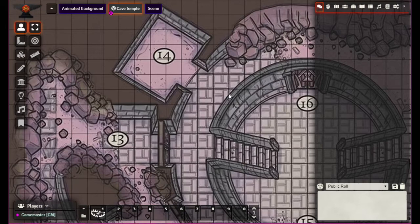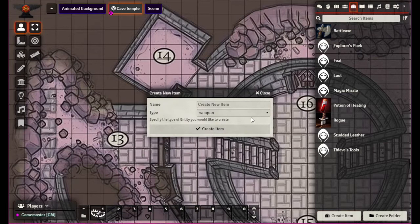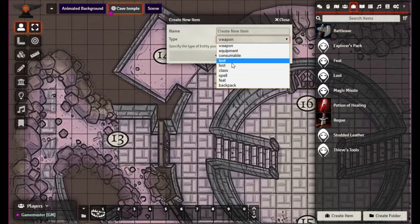Anyway, enough of that rant. In this episode we are going to try to figure out - and I do say try to figure out - some of these things in items, just to really look at what the different options are and see if we can figure them out. There isn't really a wiki page that actually contains the items, or at least I haven't been able to find it. So these will be educational for you and for me at the same time.